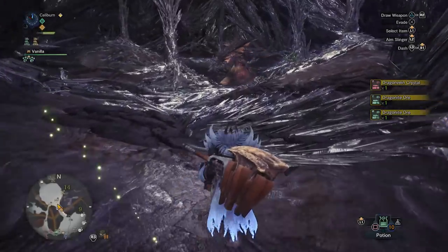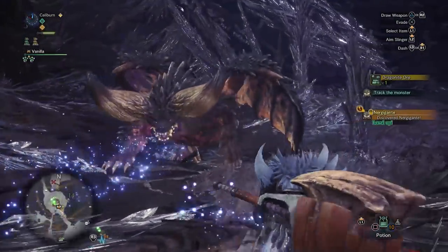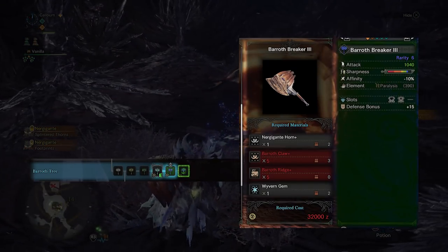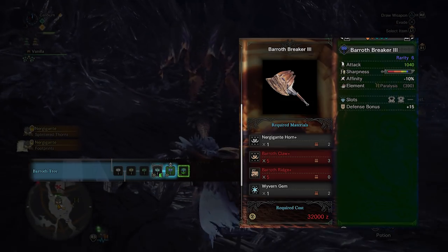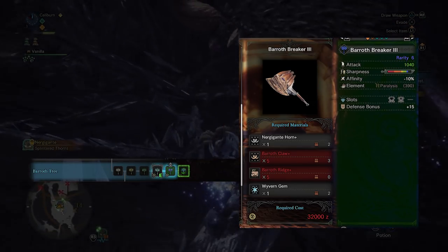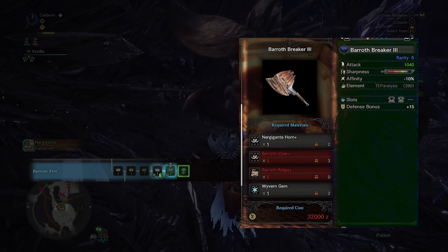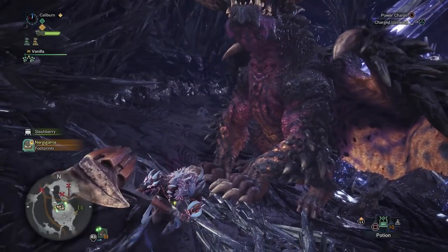Upgrading via the Ore path will tide you over until you face off against Nergigante. There is an optional upgrade if you're using Barroth Breaker 2 — you can upgrade it to Barroth Breaker 3 using 1 Nergigante Horn+, 5 Barroth Claw+, 5 Barroth Ridge+, and 1 Wyvern Gem, found from hunting large monsters like Barroth, Radobaan, and Jyuratodus. However, what you really want to do is farm Nergigante until you can build his weapon — the Nergal Crusher.